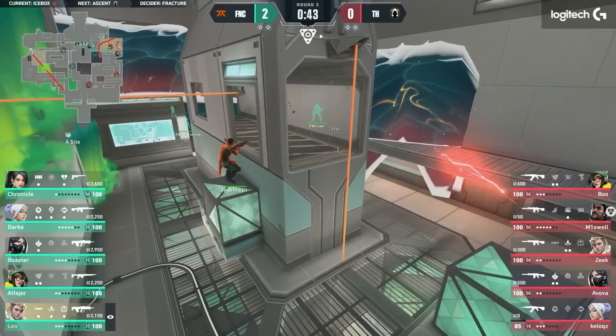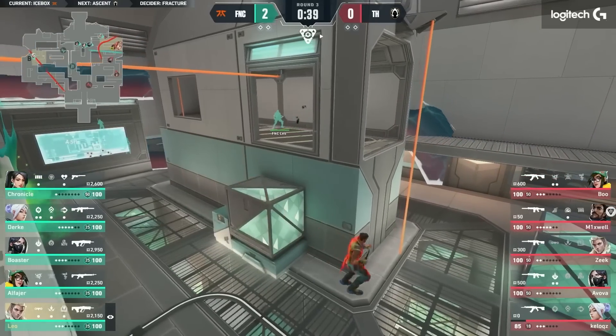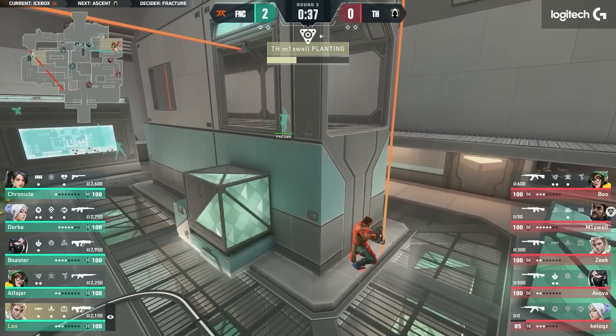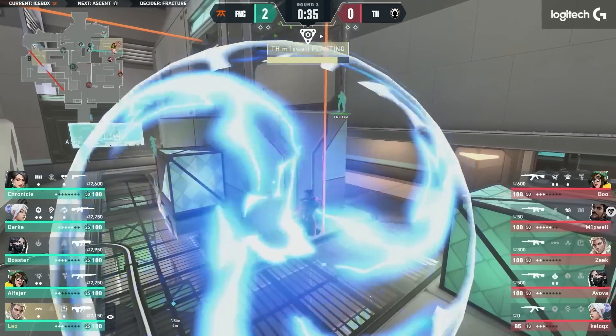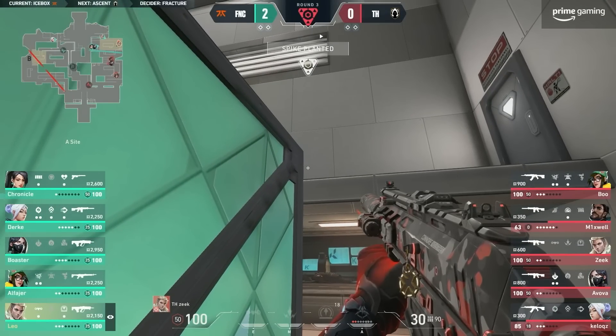Durka's very far away from the team, maybe expecting a late lurk like you saw in the last round. So he hasn't actually rotated over here. Until the spike's planted, he's going to hold his ground. Well, the turret's still up as well — they're not too worried about this. Now Durka should start to move over and again, it's going to be another retake.